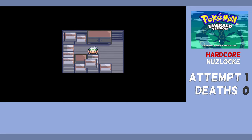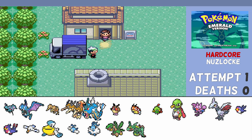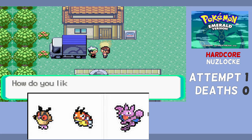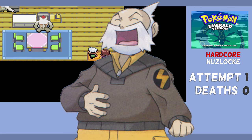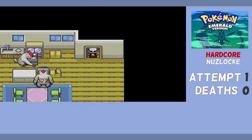Hello and welcome to another Hardcore Nuzlocke. Today I want to take a trip back to Hoenn and attempt a run using only Flying types. There are quite a few Flying types in this region, some of them really good, but unfortunately some can't be obtained until the post-game. Flying does have glaring weaknesses to Rock and Electric, though our run through this region should be pretty good. There's a gym leader I have to prepare for immediately. Let's get set up, do the tutorial stuff, and get rolling.